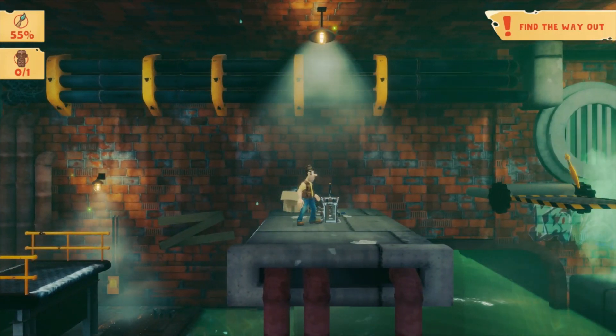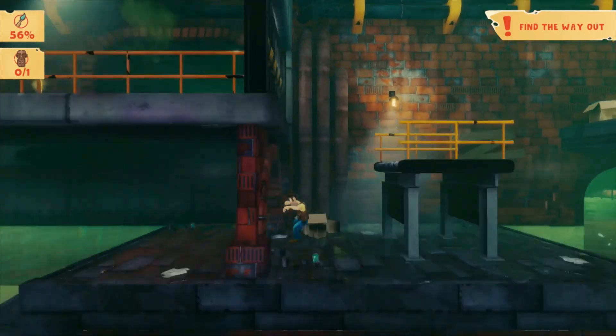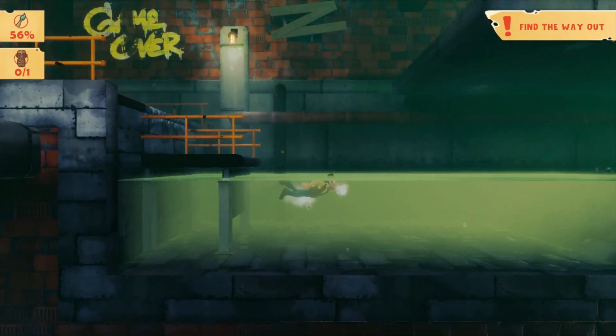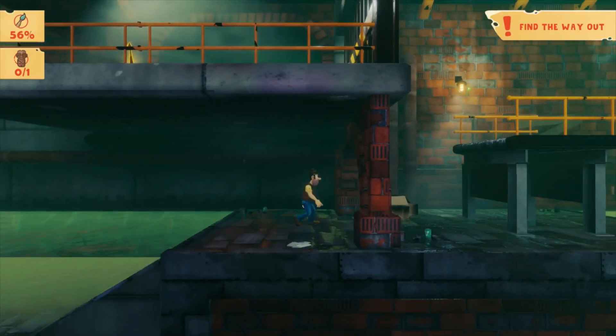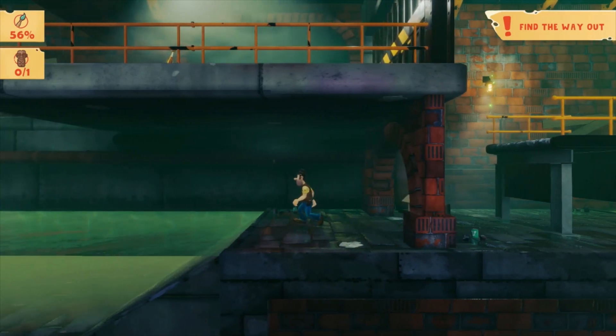Normally you'd go over and pull another lever to open the gate above here. The skip is going to take you right through here and up onto here, missing that entire portion. It saves about 20 to 25 seconds depending on how quickly you do it.